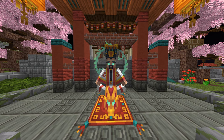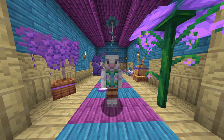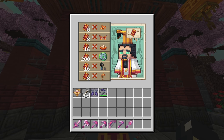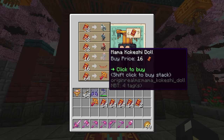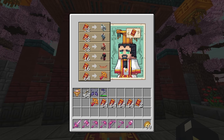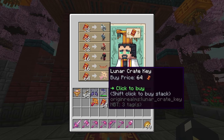Remember the merchant I mentioned before? Well, just like in other events, you can trade your red envelopes with him — the Jade Emperor — for some special items. I don't recommend buying furniture with your envelopes because it's usually just overpriced. Personally, I'm going to buy Lunar Crate Keys, so let's do that.